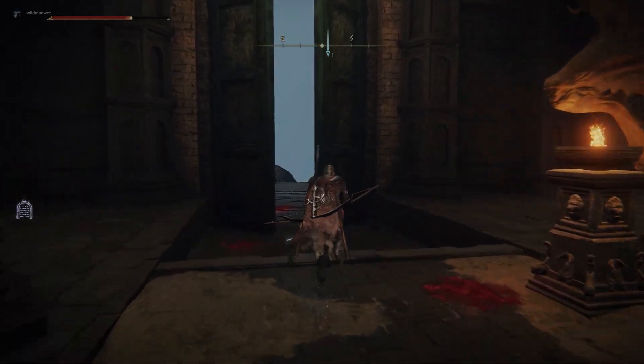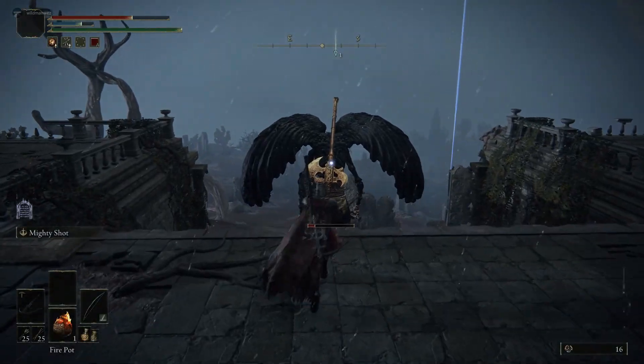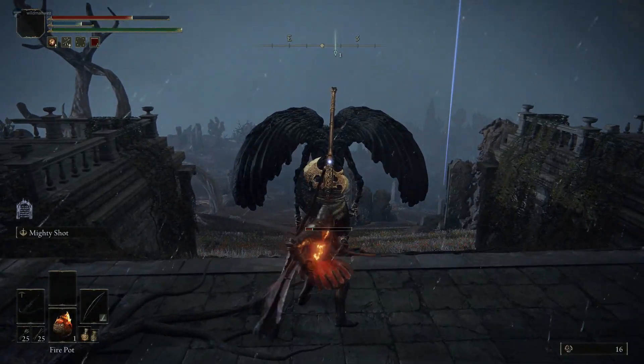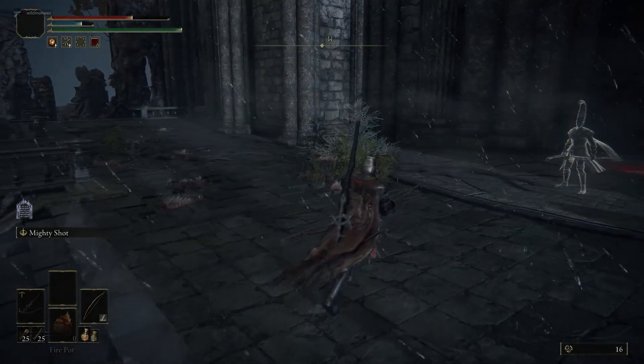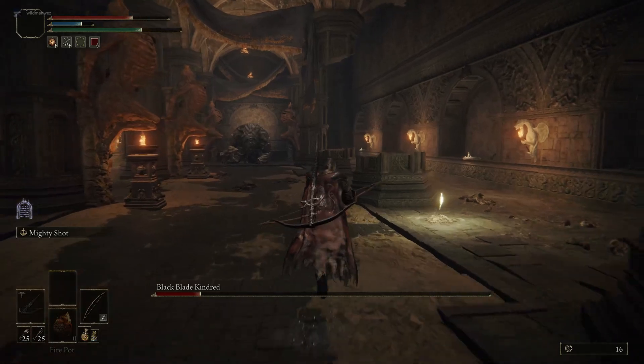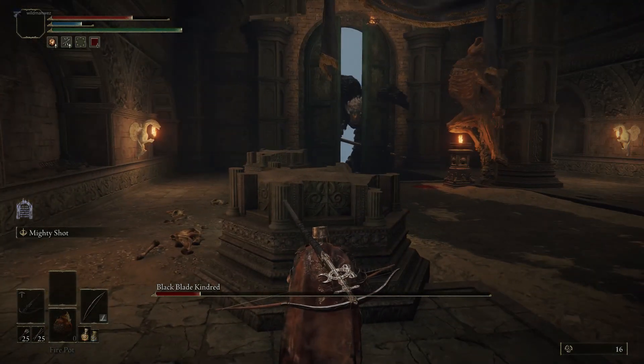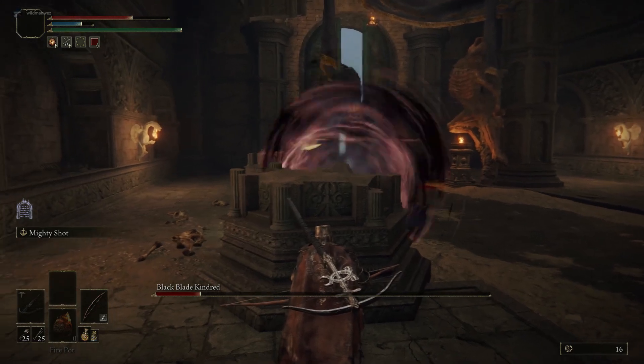If you're going to stay in this building and use a long-range attack, or keep waiting for him to reset and take some swipes at him, it's very important that you stay behind that second column. Here I'm running back — I just threw a firebomb, which is probably not the best attack because I don't believe it damages him.